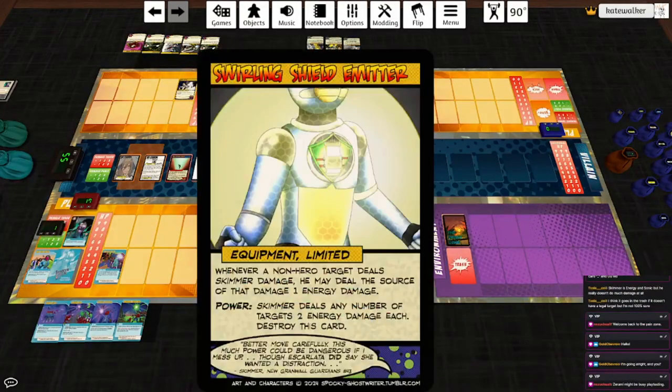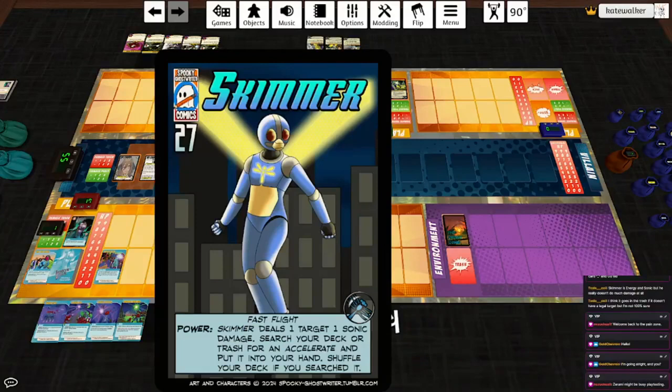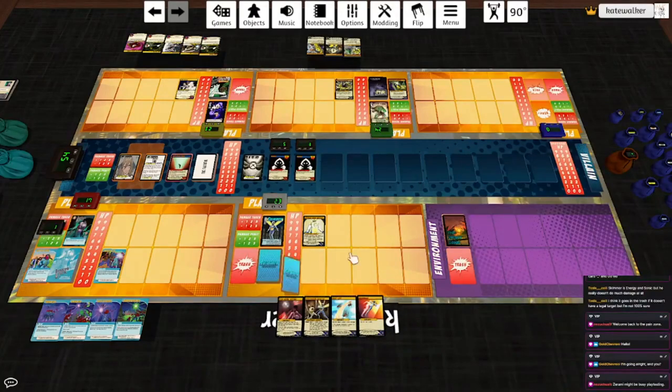Skimmer will start off with a Swirling Shield Emitter. Whenever a non-hero target deals Skimmer damage, he may deal the source of that damage one energy damage. The power is Skimmer deals any number of targets two energy damage each, but destroy this card. We won't do that. Instead, we'll use his base power, Fast Flight: Skimmer deals a target one sonic damage, then search your deck or trash for an Accelerate card and put it into your hand. Shuffle your deck if you searched it. So we'll ping the Faithful for one and grab an Accelerate. What could this mysterious card do? We'll find out next round.